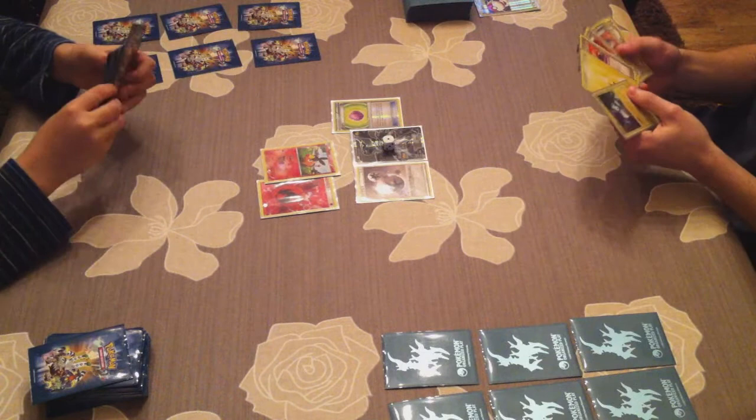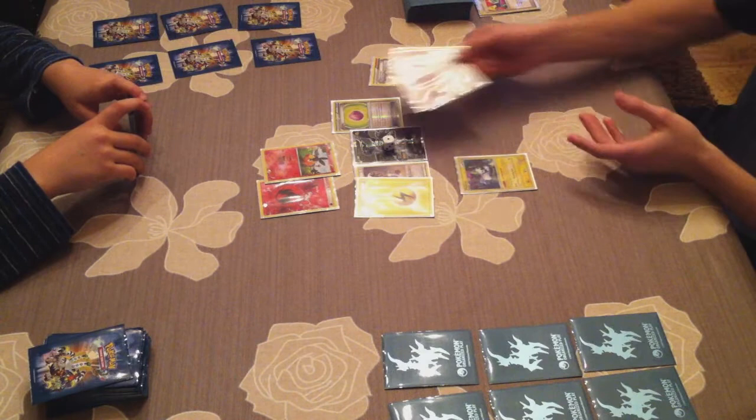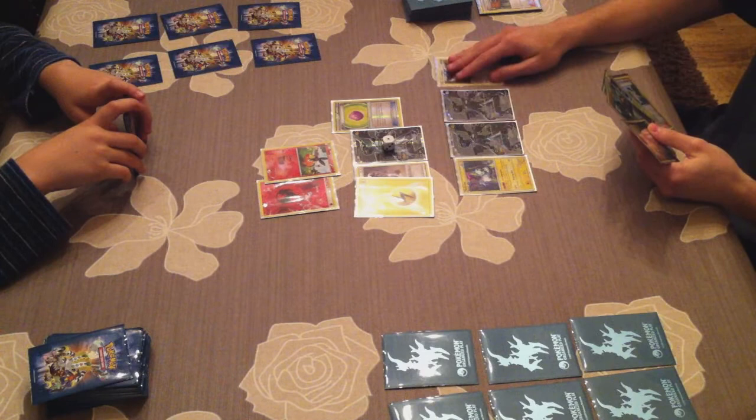I'm getting out Pachirisu and placing it on the bench. With the Poké Power Self Generation you can get an energy to him, and I'm using Energy Switch to get the energy to my Zekrom. That's all I can do for now — or no, I have a Juniper, which is awesome: a great supporter when you've played lots of cards already in your first turn. I discard a Rocky Helmet and a Catcher, which is bad, but I can get those back with Junk Arm, so it doesn't really matter. I get a fresh new hand.